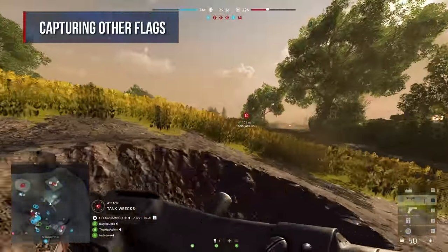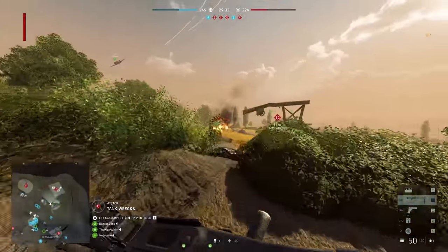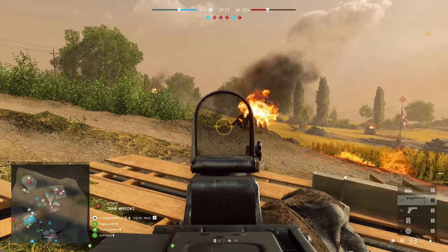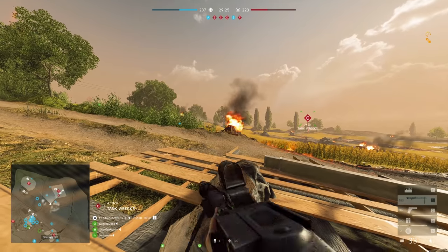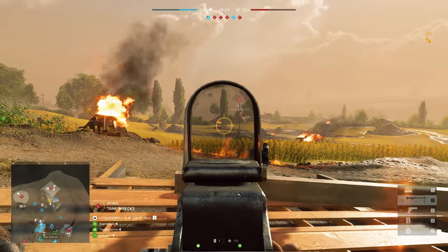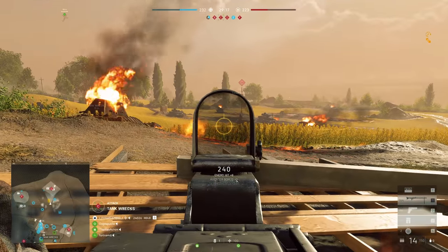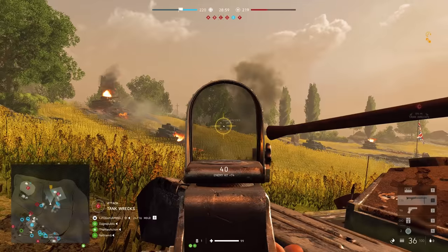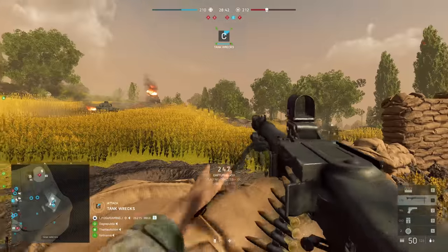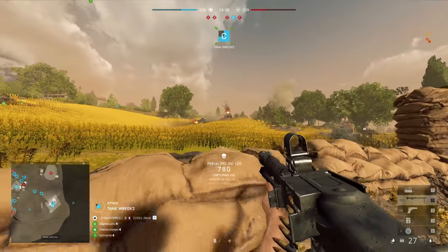If you decide to go for the other flags, use the same tactic as when you want to capture the Bravo flag. Attack from the high side so that you will have an overlooking position and it will allow you to kill all the enemies who are defending the flag. For example, on the Charlie flag, you can do it from this side that you see over here. Never attack from the low side unless you want to fight with a disadvantage. The high side will allow you to use destroyed tanks as cover and as a place to deploy your bipod. You can also build sandbags when you get close to the Charlie flag and use those for cover and bipod deployment.